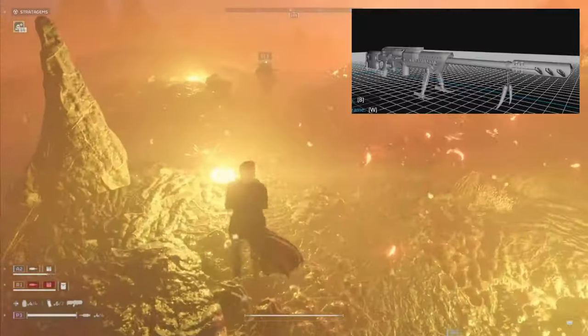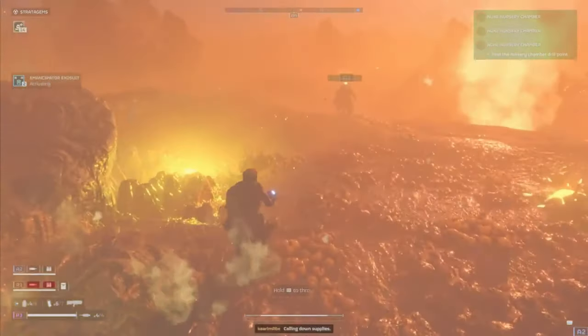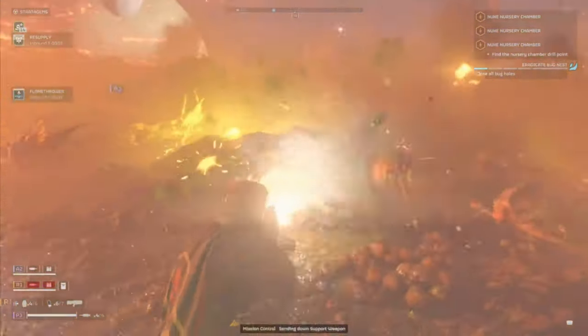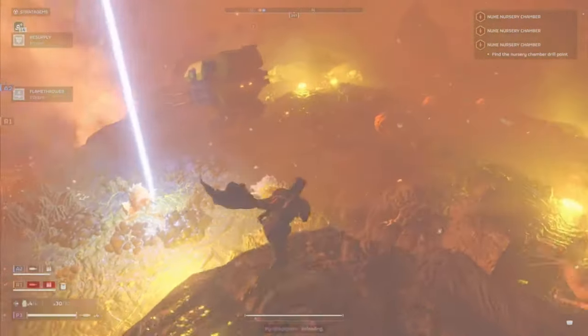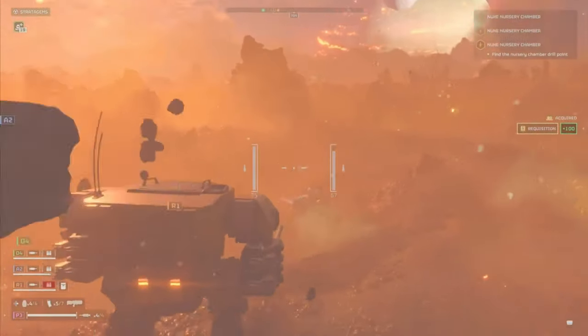Next up, we have a brand new sniper rifle. It has the same design as the armor and the pistol — it has a primitive bone design hanging down off the barrel and some other weird designs. I don't know if this is going to be a stratagem sniper rifle; it looks similar to the .50 cal. This might be a primary weapon you unlock. Room for debate and speculation though.